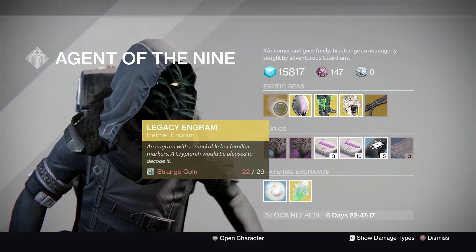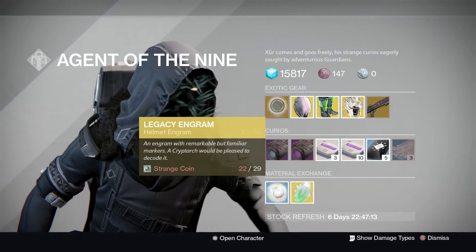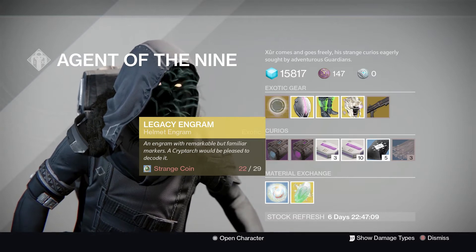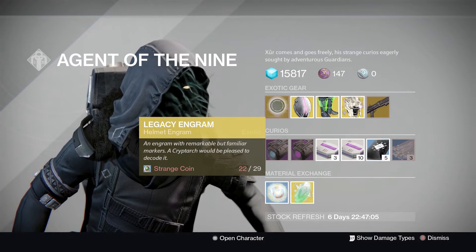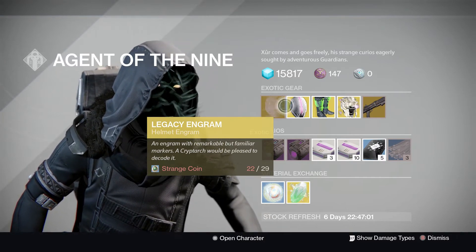First things first, obviously a Legacy Engram for Helmet. So any Helmets you want for Year 1, this will give you a random chance of getting. Probably not worth the 29 Strange Coins, just because they're pretty hard to come by, so yeah, probably not worthwhile.